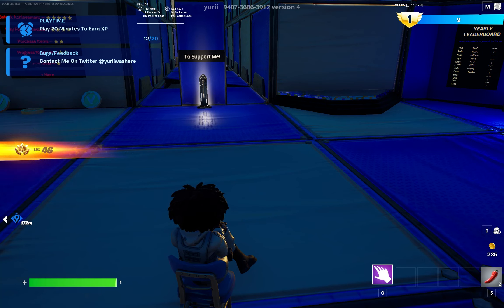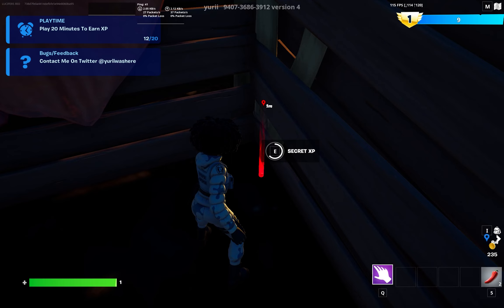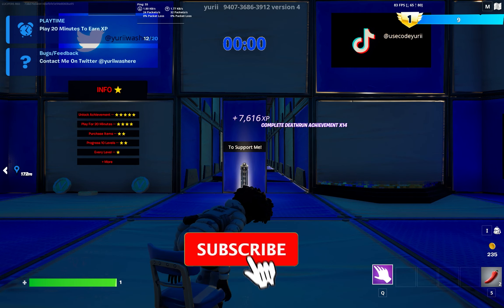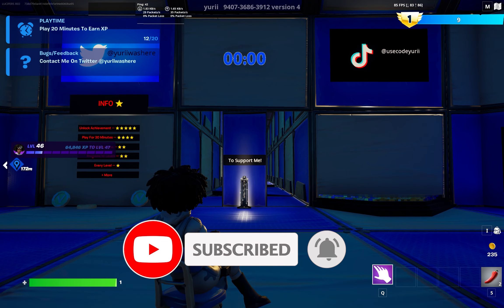Go back to the spot, come here, do an emote and you'll get teleported here. Go to the same spot — we have one more XP glitch here. When you are here, go through this door and come to this corner. You're going to find an interact button — interact with that and you're going to get even more XP. Try to do this XP glitch first thing of the day — when you open Fortnite, do the XP glitches so you get more XP and more level ups.